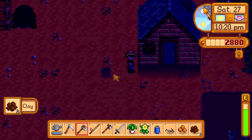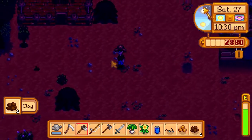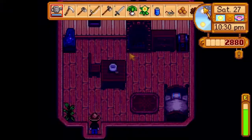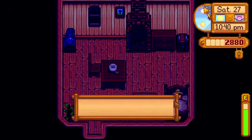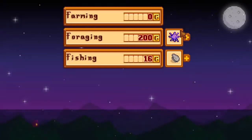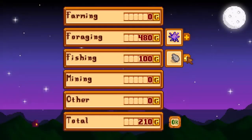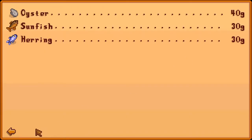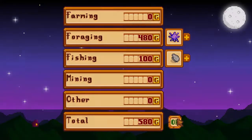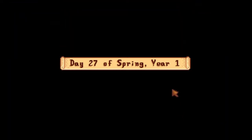Screw you, worm. Are you outside still? Yes, I saw a worm so I had to hit it - now that I know they drop loot, I must destroy them. Ooh, fishing level two! I can now craft bait. If you can get a crab pot, you can put bait in it and catch crabs and oysters and stuff. Progress was saved.